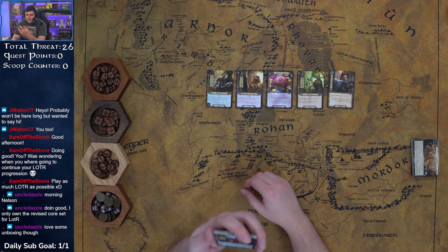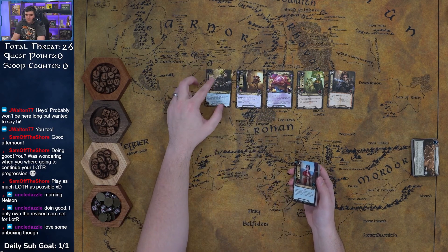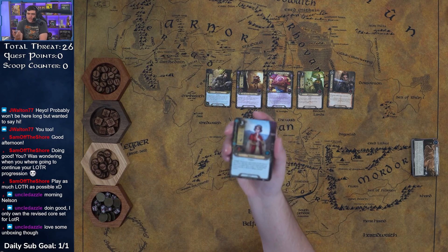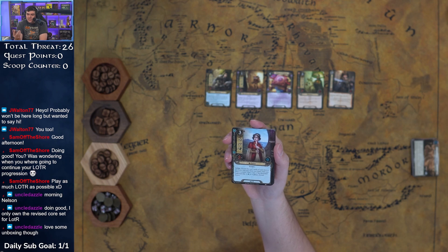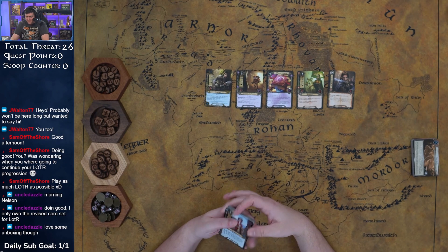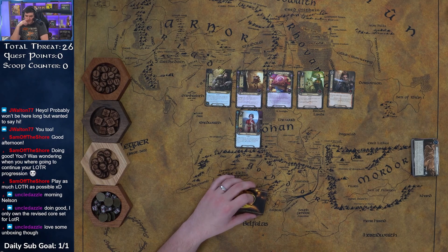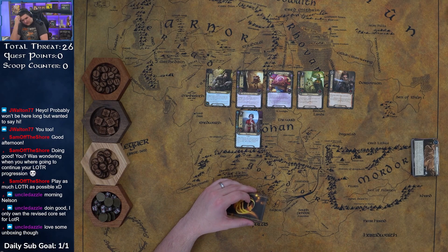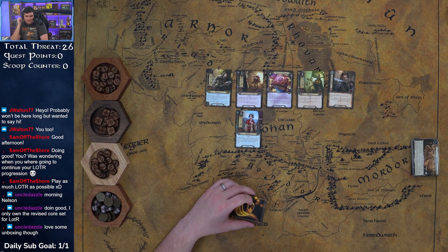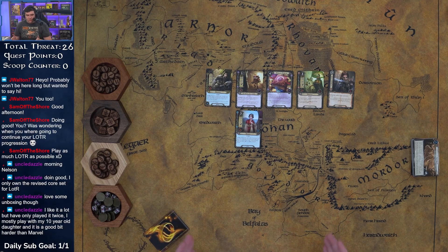Alright, we got Emery — one of the targets for Caldara. A three-cost unique ally, 1/1/2. As an action, discard the top three cards of your deck to put Emery into play from your hand under any player's control; then if any of the discarded cards had the Tactics, Lore, or Leadership sphere, discard Emery. That really pushes you into a mono-spirit strategy. But in a mono deck, she's not that expensive at three resources — effectively just one round.